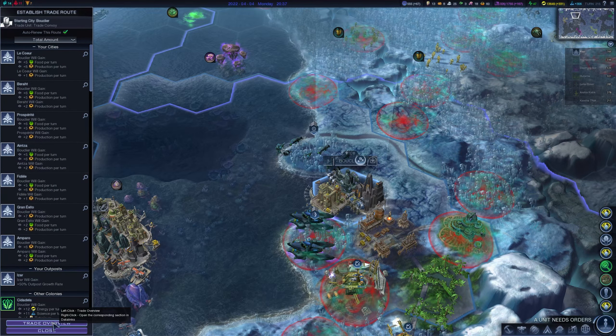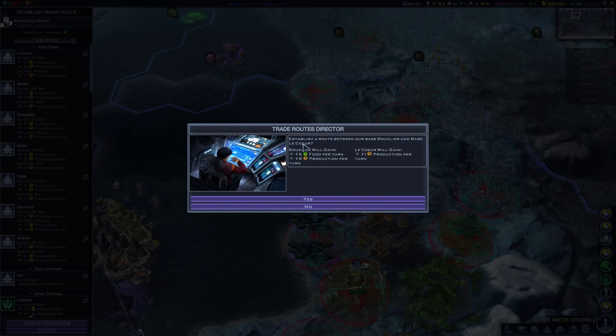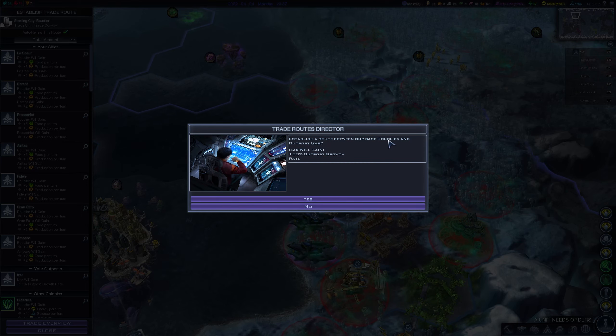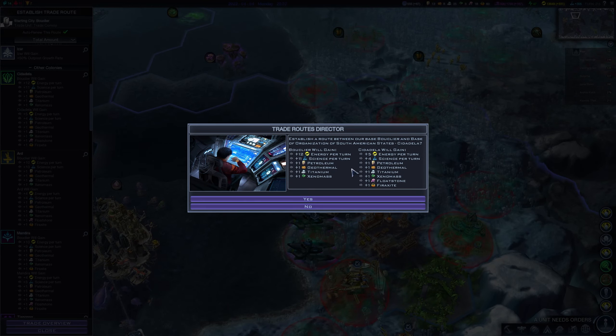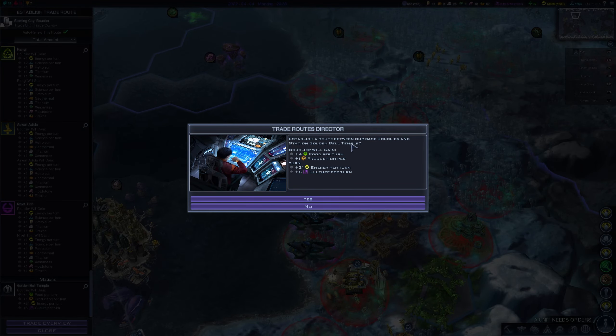Let's look at the trade route confirmation window where you can compare resources in a horizontal way. We'll establish a road between our base Bouclier and base Liqueur. Let's take the outpost — establishing a road between base and the outpost Pizarre. Now let's take the other faction base: base Bouclier and the base of Organization of Source America State, Citadella. And last one — the station — establishing a road between our base and the station Golden Bell Temple.